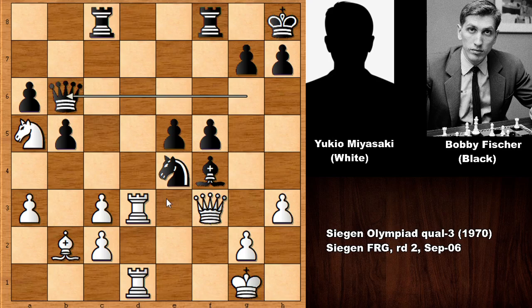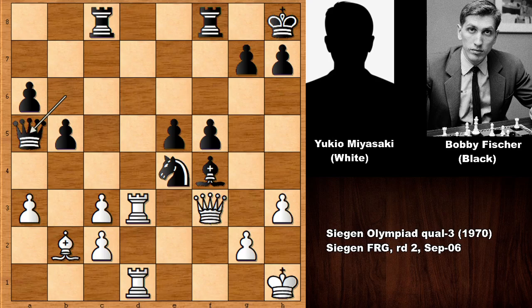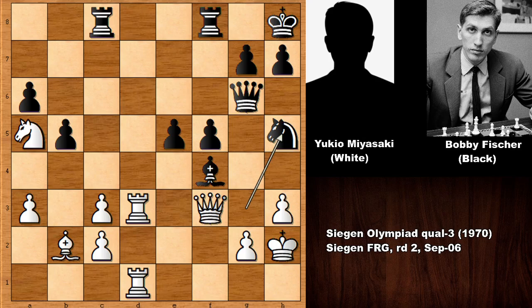Because of queen to b6 — this is check and also attacking the knight. After moving the king, capturing the knight, and white can safely resign. After checking the king, we have king to h1, but knight to g3 is also losing immediately. Because of king to h2 and Bobby Fischer checks the king, and Miyazaki resigned. Moving the king and then pushing the pawn, white is losing the rook — black is winning the rook and this is all over. Miyazaki resigned against Bobby Fischer at move 31.